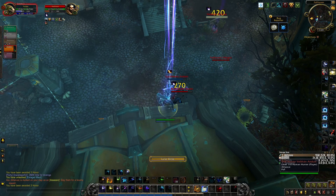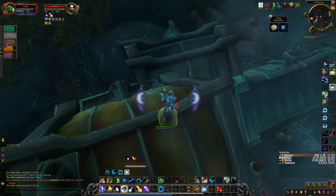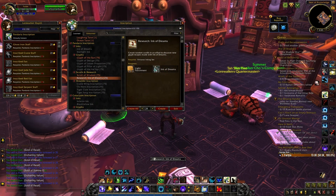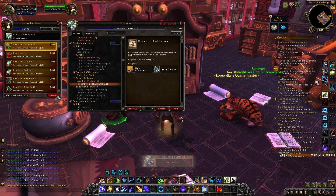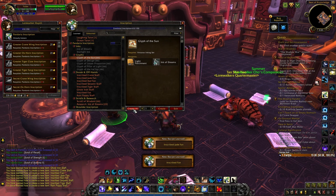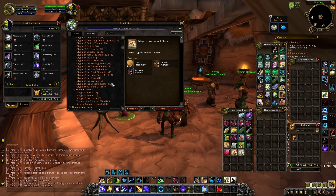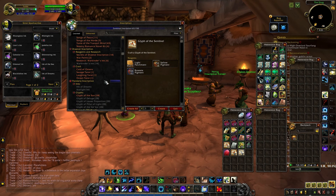On a beta server it doesn't matter as much because the economy here is insane — people are charging ludicrous amounts. Someone put up a stack of Zandalar crafting mats for gold cap. There are quite a few people with the mount already, and it's just a really ludicrous economy to try to get the mount in.